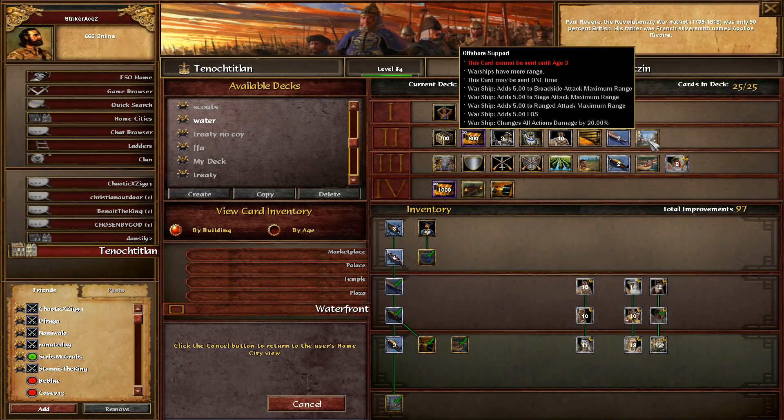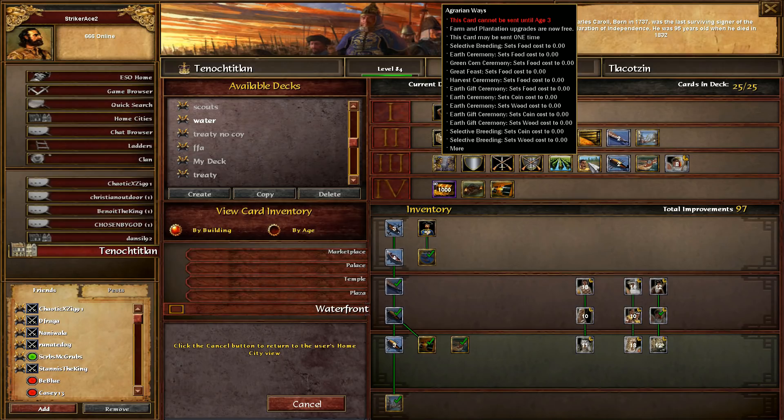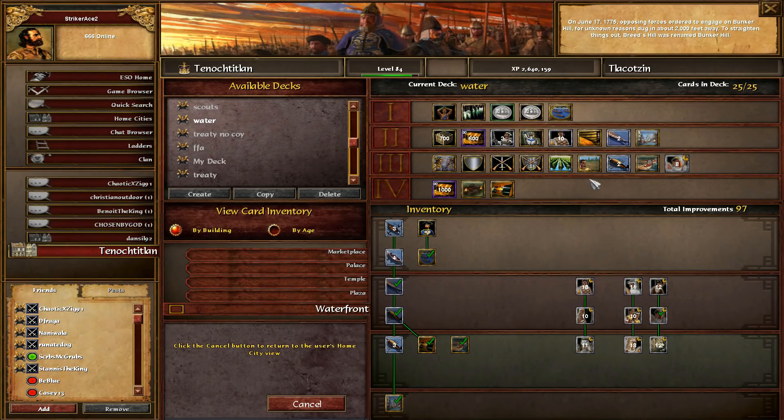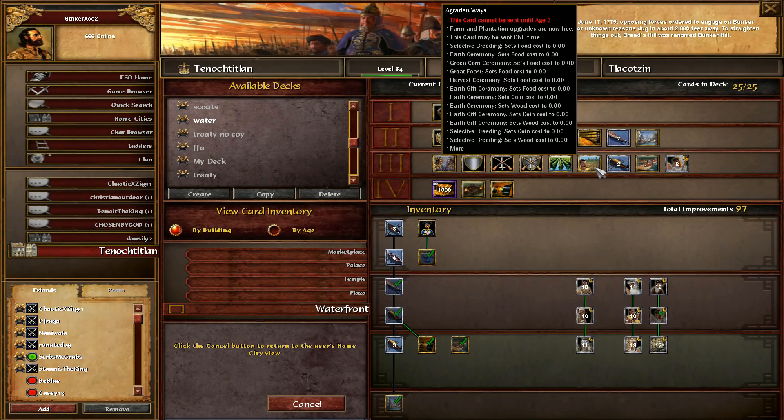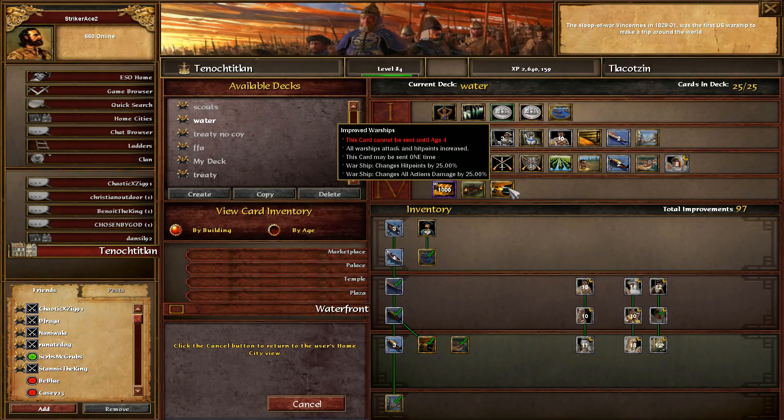The two war canoe cards are actually fortress age ships but you can ship them at age 2 - why not, they're really strong. I have my farm card just because if there's whales I don't need to worry about coin, but for food I do. I keep agrarian ways because I'll have the wood to build farms but don't want to worry about upgrades. Artificial islands cuts the wood cost to your ships by 50%, which is amazing. Improved warships is another 25% attack and hit points.